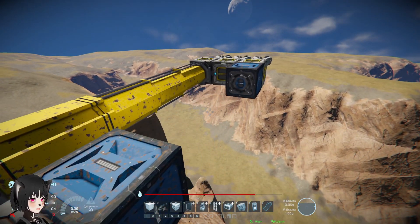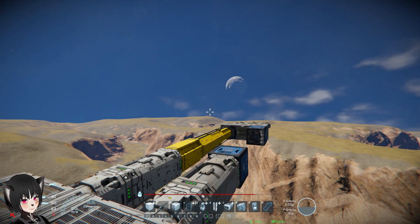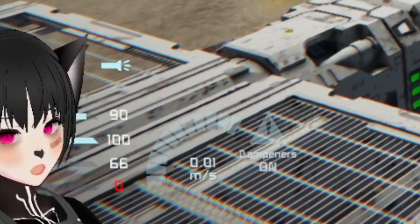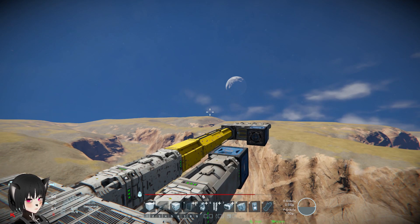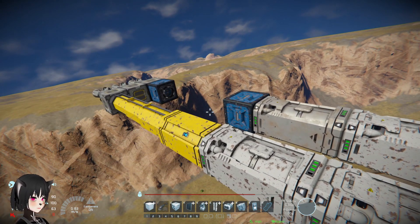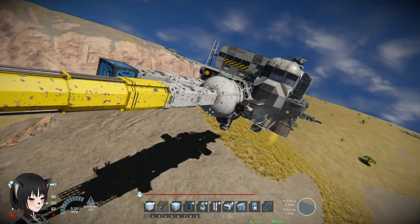If you play survival you'll know the problem with using subgrids. First, they make your ship rotate even though you're not moving it, especially in gravity. You can see it moving even though it's stationary, which can prevent your ship from being turned into a station. They can also reduce your ship's turning speed and cause clang — all because the game treats subgrids as separate grids from the main or host ship.